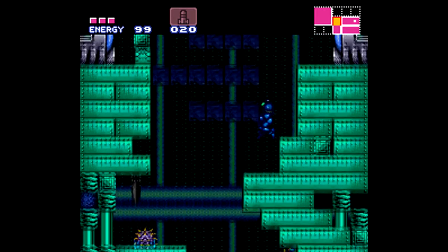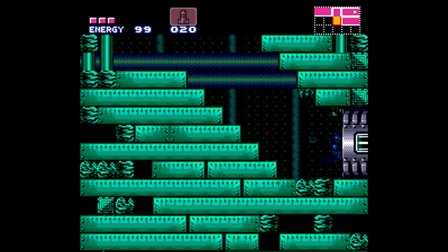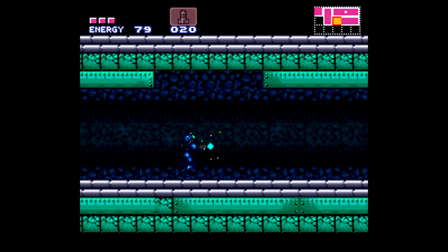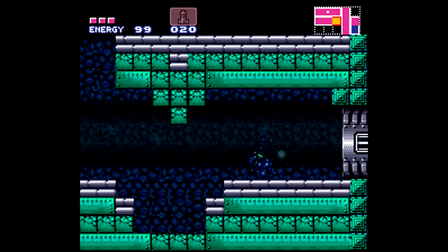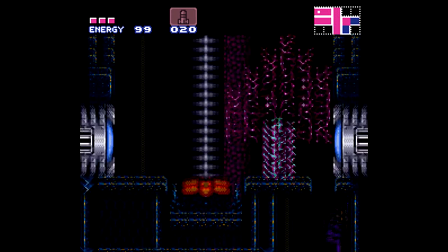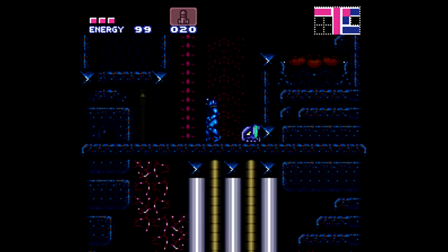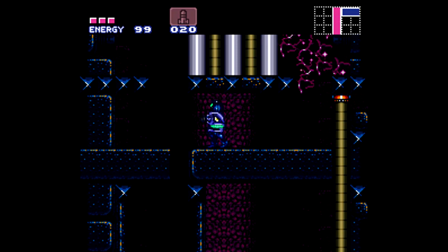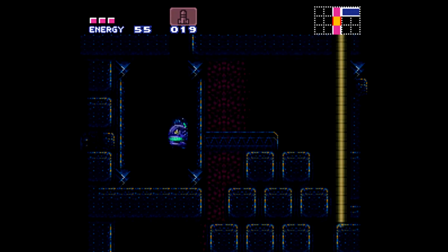With that I actually now have half the energy tanks I collect in this entire hack, and I haven't defeated one major boss yet. Now I'm pretty sure the hack has all 14 energy tanks and 4 reserves, but I only recall finding seven total — I just didn't go back and collect one. Seems like energy tanks may have been exceptionally well hidden.